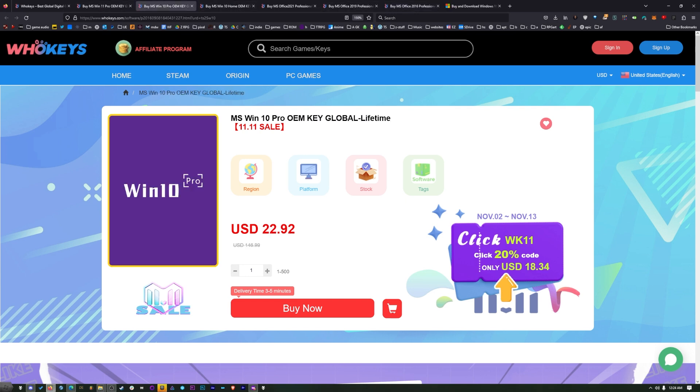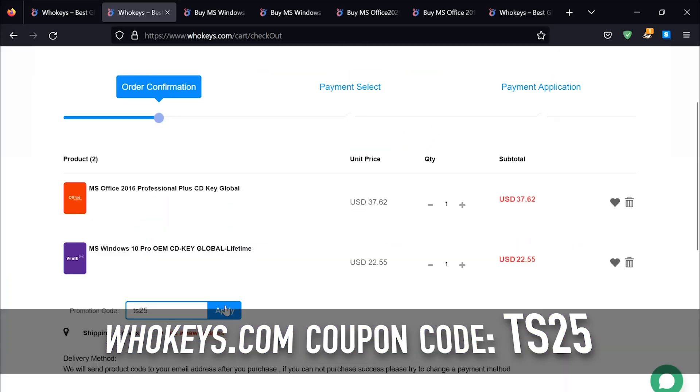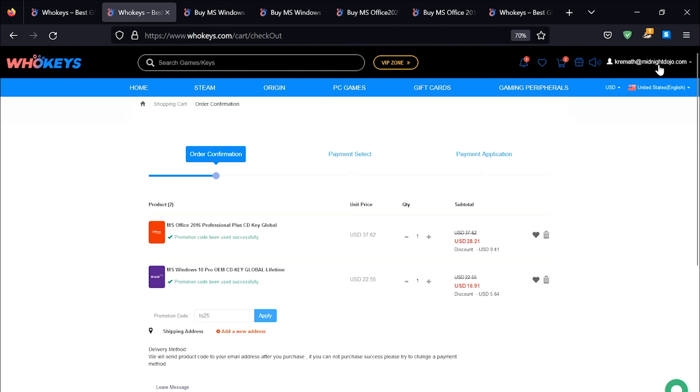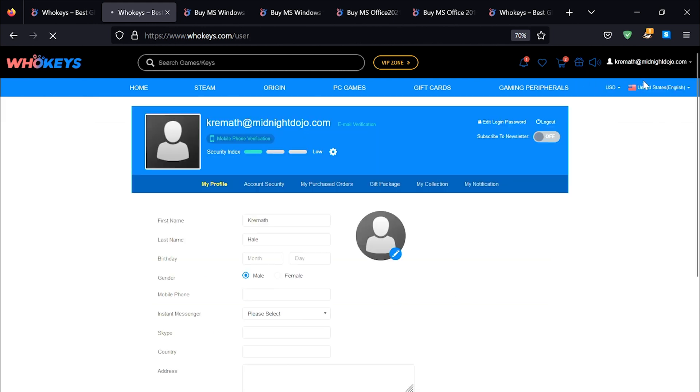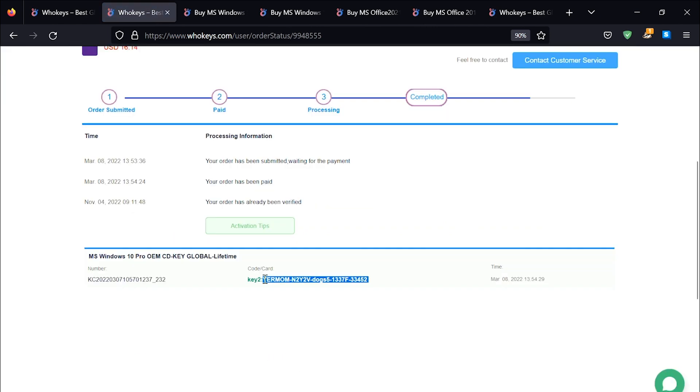All month long they've got their Black Friday sale going on, but we have a coupon code that'll make the price even lower. Use TS25 to save 25% — putting in coupon code TS25, click Apply, and then watch these prices come down. Once you're finished, all you have to do is click on your user account up here, go to your User Center, click on My Purchase Orders, just View Keys and Codes, and you can copy and paste your key.